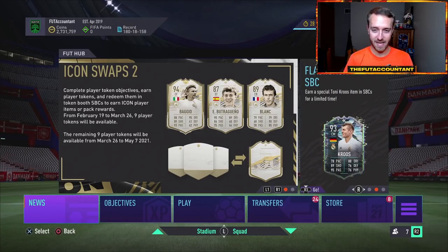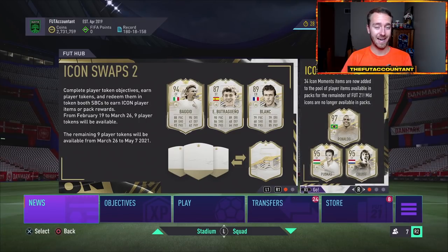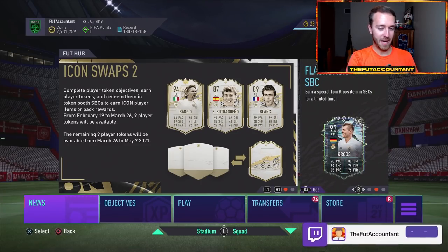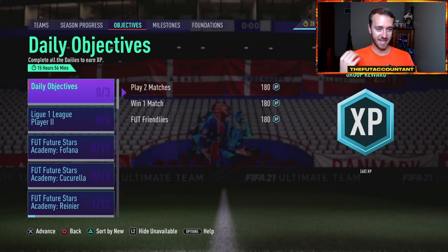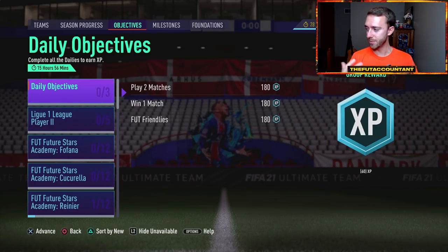Since it's a normal promo Friday and we haven't had a promo in a couple of weeks, there are a lot of market movements to watch for related to icons and Road to the Finals. Content-wise today, I'm still expecting an objective player because these are live items, and every Friday of a promo EA has been releasing objectives — that's something they've been pretty spot-on with.